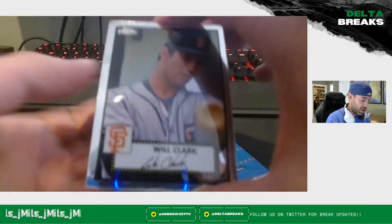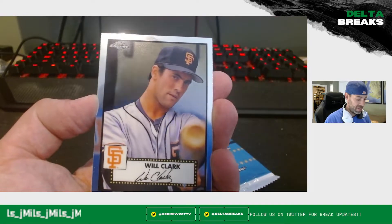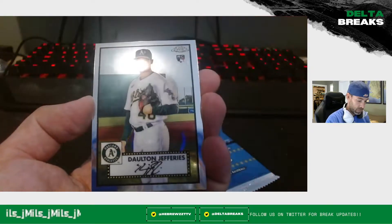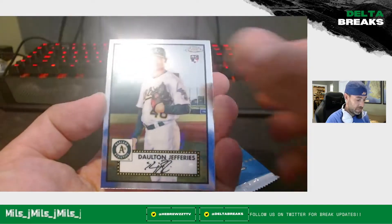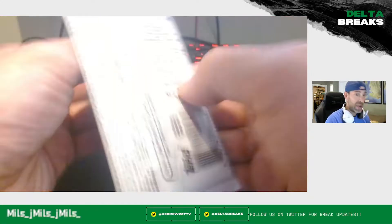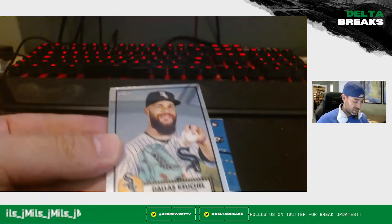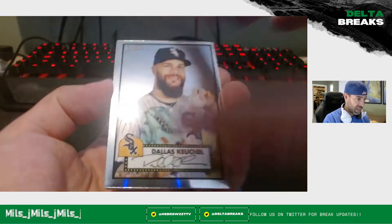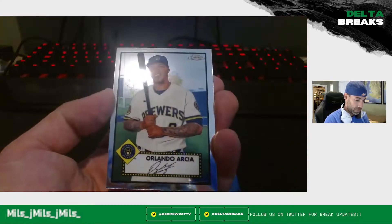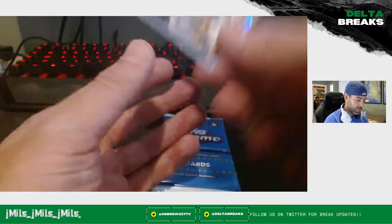I'm also a sucker for the veterans, the legends — like Will Clark, man. Look at that beautiful card art. He's looking right at you. Kike. Dalton Jeffery is a rookie. And Max Scherzer of your Washington Nationals — not anymore, he's been on two teams since that picture was taken. I think we should have one more Prism — hopefully we'll get lucky and find one more hit. Dallas Keuchel. Gerrit Cole. Orlando Garcia. And there's our Prism — Mike Brousseau of the Tampa Bay Rays.